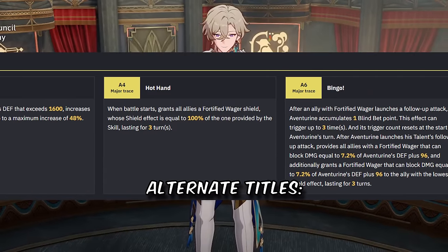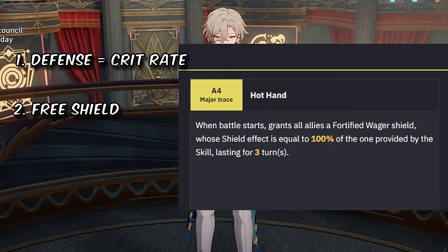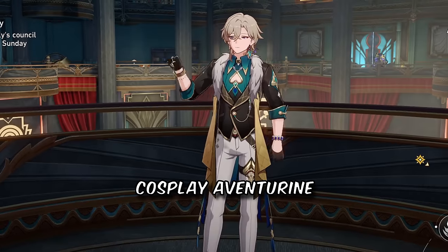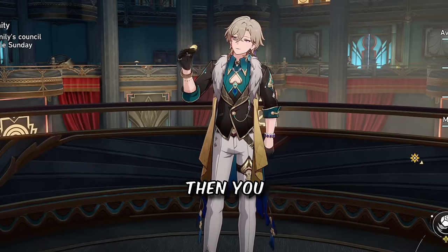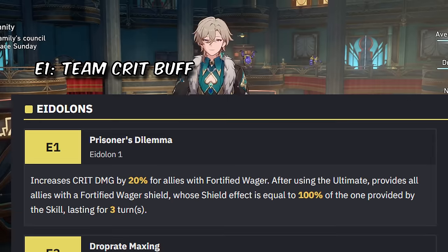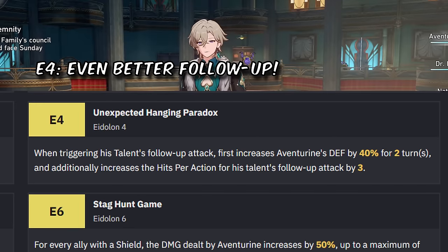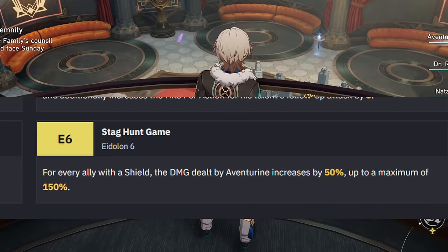His traces are pretty cool. Here are some alternate titles: Defense equals crit rate. Free shield when the battle starts. And team him up with follow-up allies. If you wanna cosplay Aventurine, or if you're an IPC member, then you might be interested in his Eidolons: team crit buff, his basic attack is now useful at any E3, even better follow-up at any E5, and he's the DPS now.